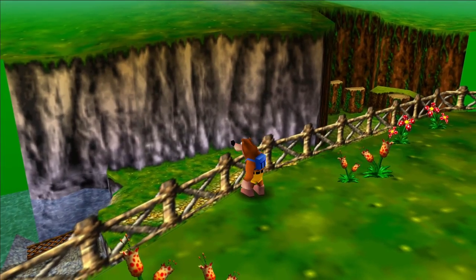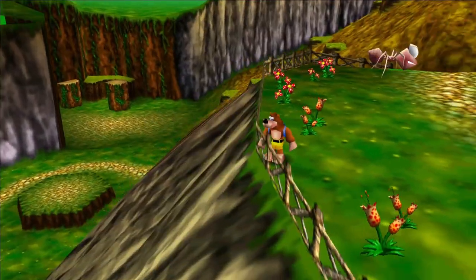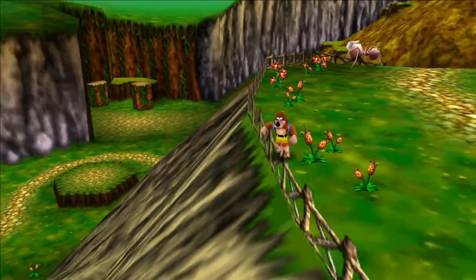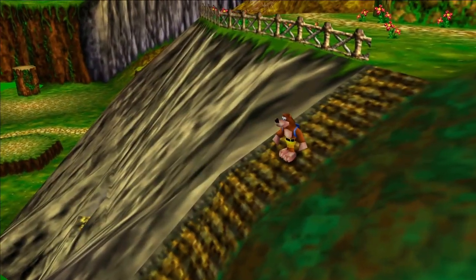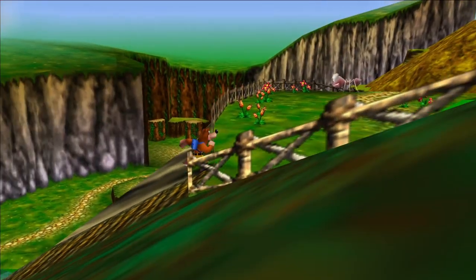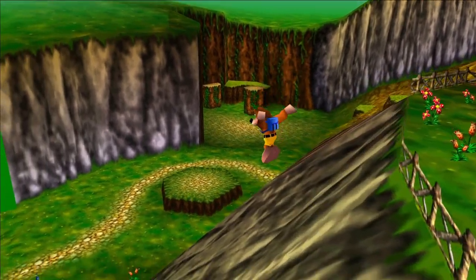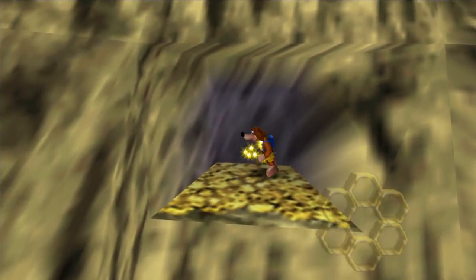The first honeycomb piece in Mumbo's Mountain is on this side of the mountain. It's a little tricky to get to. You can either go at it from the side, because in the bottom left corner there's an opening where you can step on a platform. One of the easiest ways is to line yourself up, do a jump, and lower yourself down. And there it is.